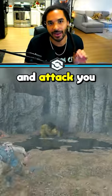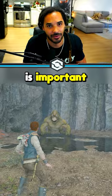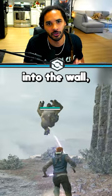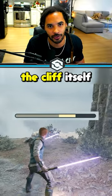Then a Garaka will jump down and attack you. Now this part is important: right as he charges at you, make sure to dodge and push him into the wall. Then after you push him into the wall, you can launch him right off the cliff itself.